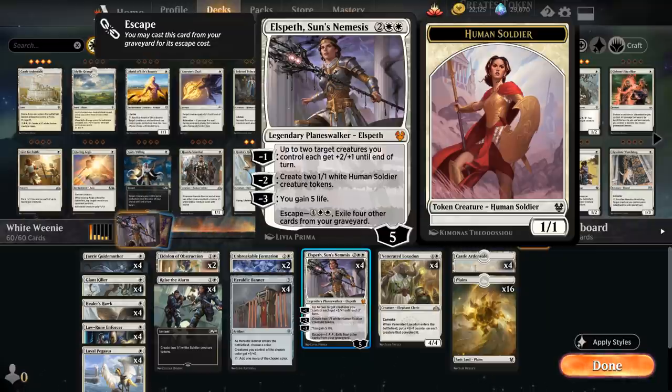The minus 1 can give up to 2 creatures +2/+1 until end of turn — a nice way to pump up our creatures. We don't really talk about the minus 3 ability. Later in the game we can also escape Elspeth for 6 mana by exiling 4 other cards from our graveyard, so in very grindy matchups we might get to play Elspeth multiple times.